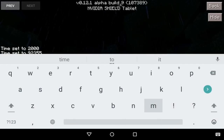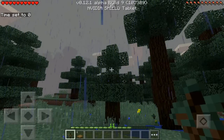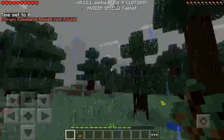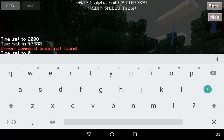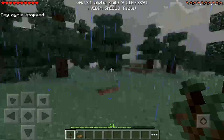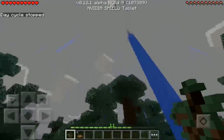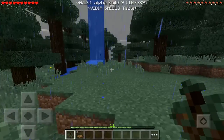There we go, '/time set 0' brings it back. Now let's test out '/time stop' — there you have it, the day cycle is now stopped so it'll stay stuck at this time for the rest of the game. You can change it back if you want.